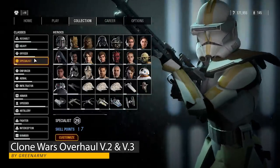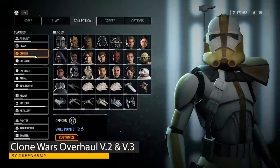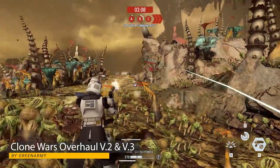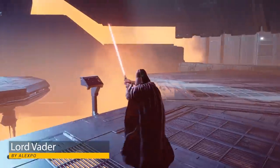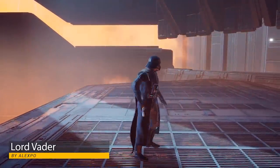Sample has released a Patreon exclusive mod update for his Clone Wars clones with the 41st and 327th, Rex, Jesse, and Cody. I will leave his Patreon link in the description below if you would like to get access to this yourself and become a patron. And for Jedi Fallen Order, there is a Lord Vader mod by Alex Poe this week, which replaces Cal Kestis with Lord Vader, with cape physics included. This video clip is from Alex Poe.